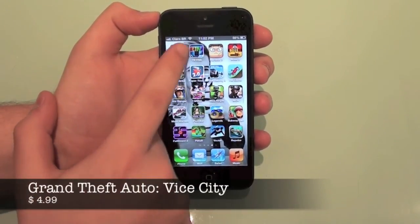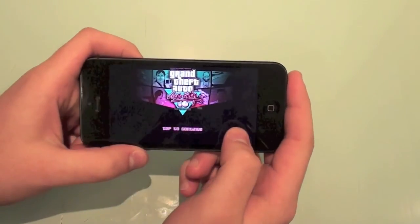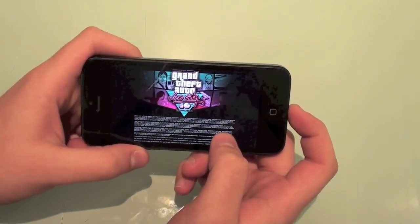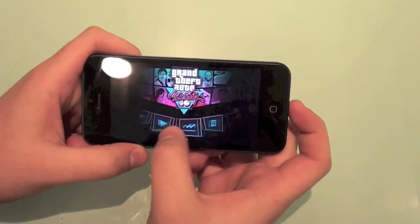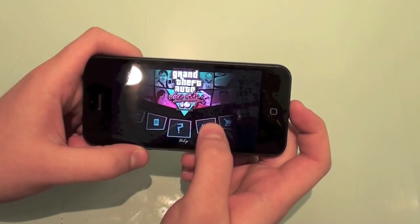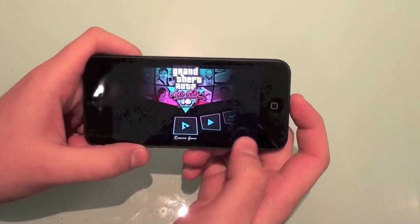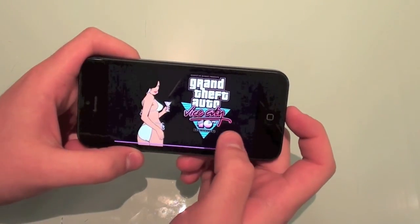First off, I'm going to show you Grand Theft Auto Vice City. I'm 100% sure all of you have heard about this game because it's really famous, and now it's on iOS. So after a little loading, here you can see I have all these menus — Shop Rockstar, Options, HDP, Briefs, Stats, Start Game, and Resume Game. I'm going to resume because I already have some things done.